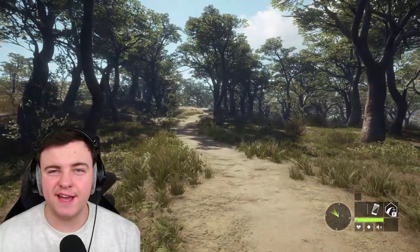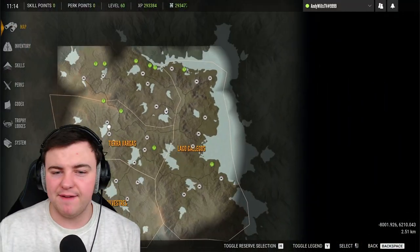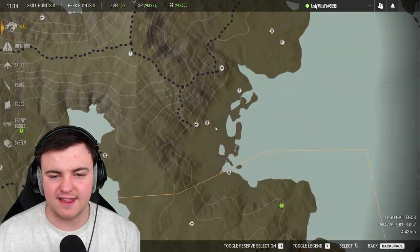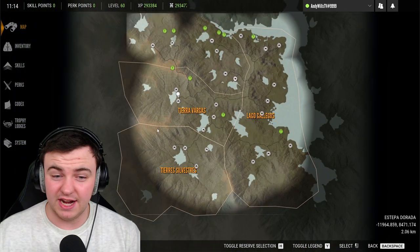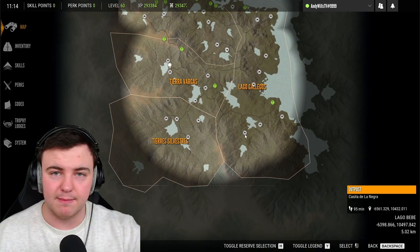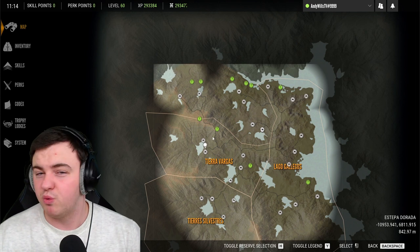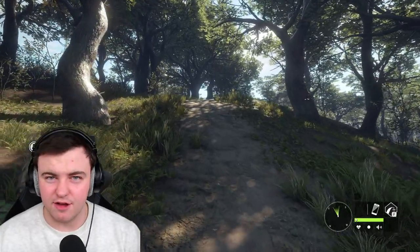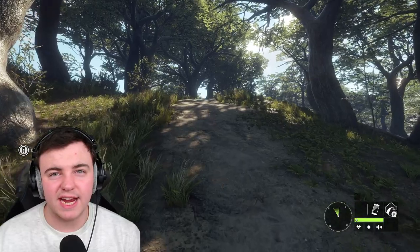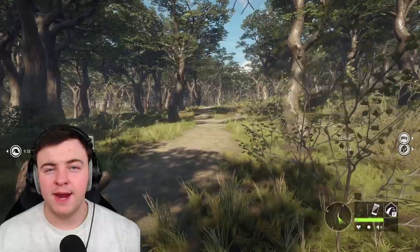Moving on to the Puma — they tend to be quite a map-wide animal. I've found them in as many places as the middle right-hand lakes, the middle of the map, the top, and the bottom. The only side I haven't really found them is the upper left. The Pumas have three need zones throughout the day: 6 until 9, then 1 until 5, and then 7 until midnight.